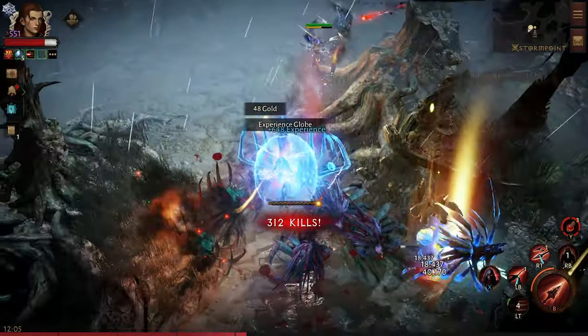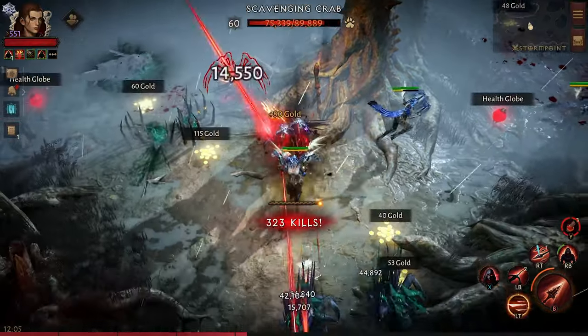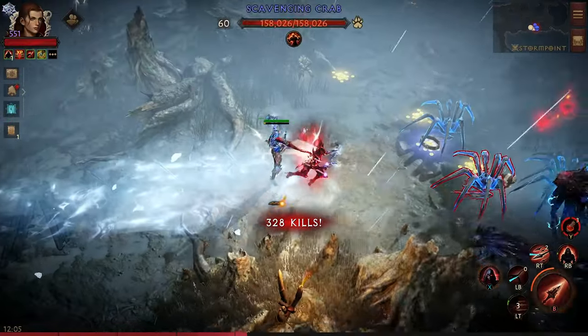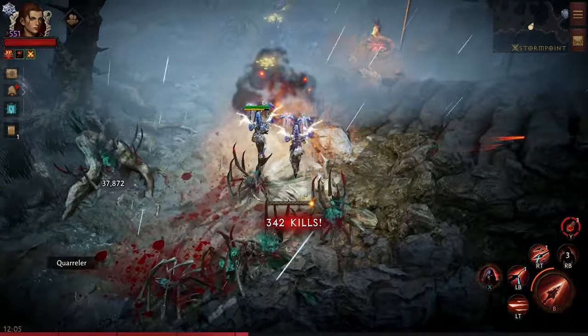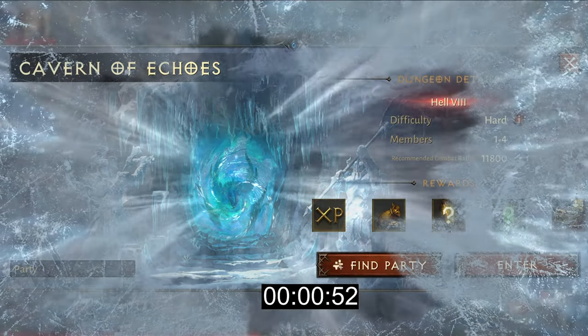This is what the farming looks like — pretty fun build, makes you miss the prefix Urge a lot. Let's see how this looks in a dungeon. Since CoE is boosted this week, let's go run some CoE — I'll speed up the video through this.